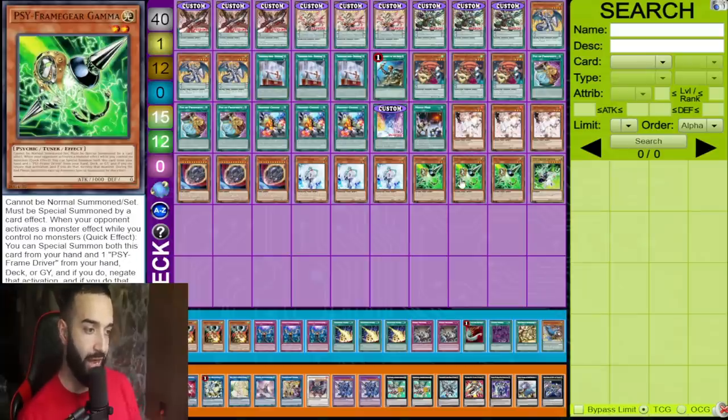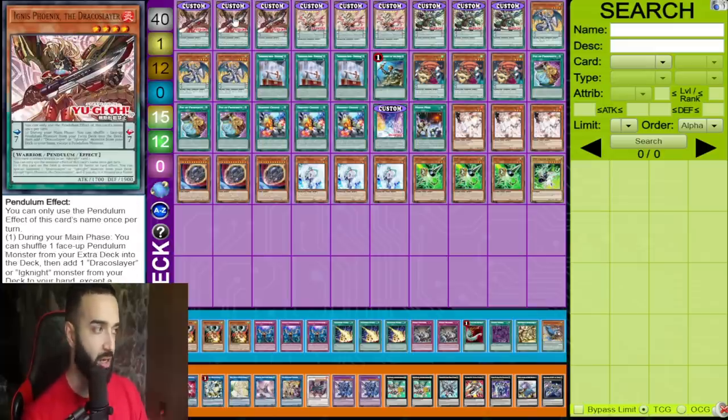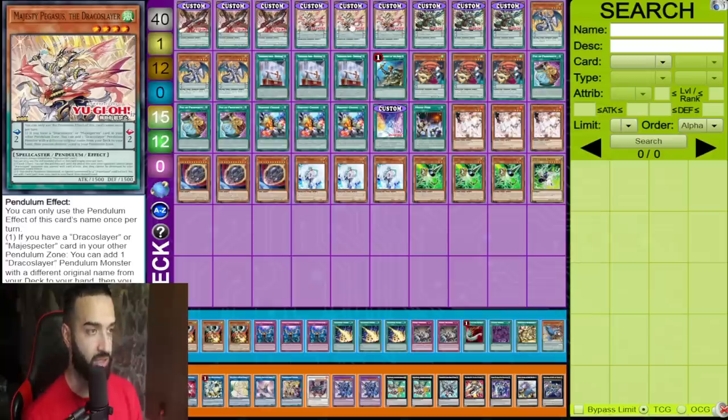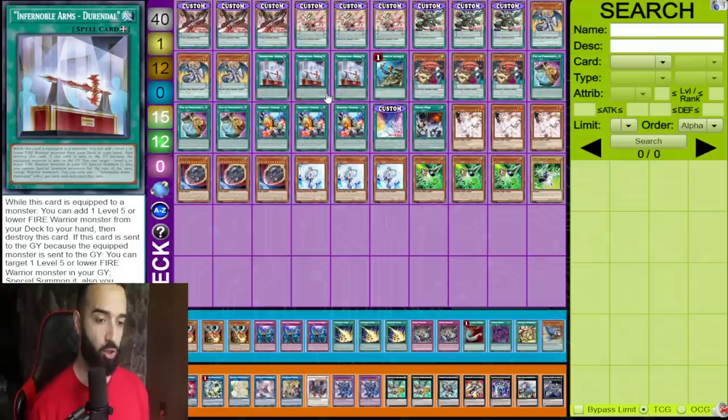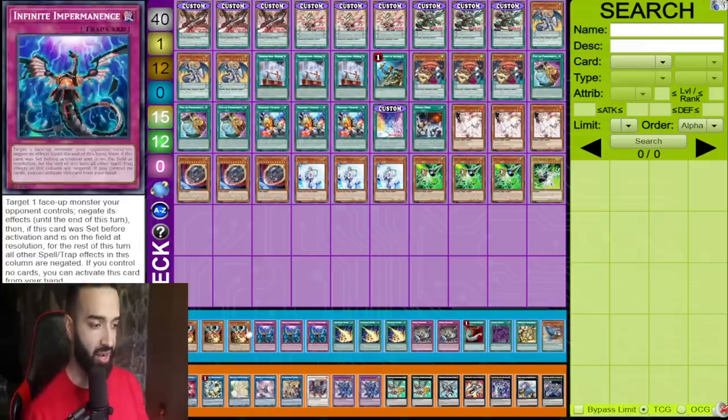You play one Dragonic Pendulum to search and trigger all your cards and find the good Draco Slayers, and one Mystic Mind to search Gamma. Gamma is incredible in this deck because there are so many situations to get hand trapped — with Ignis, with Pegasus, with Dynamite, with Luster Pendulum, with all your spells. It's like playing Tri-Brigade on crack: going first your opponent can't push through your board, and going second you have so many hand traps.